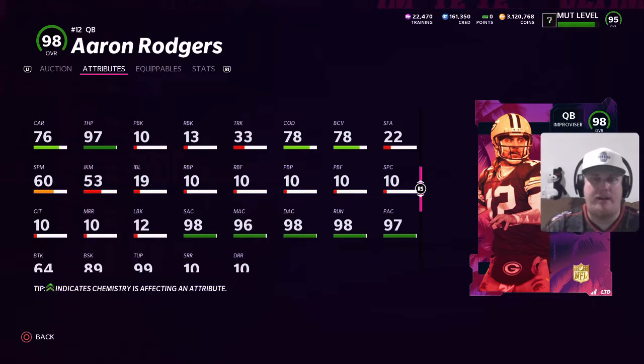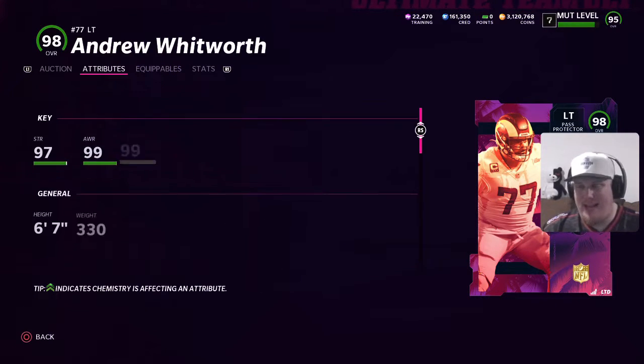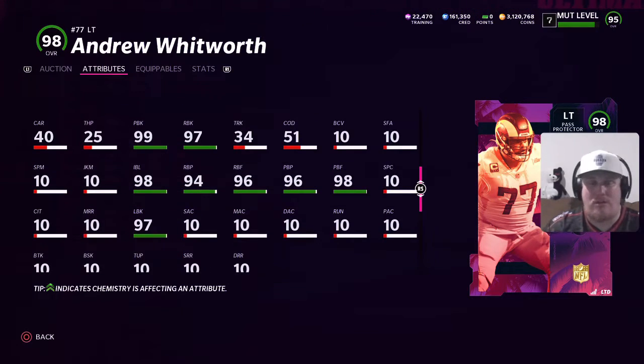We've got one more player to take a look at — the Walter Payton Man of the Year, none other than left tackle of the Los Angeles Rams, Andrew Whitworth, coming in with a pass protector archetype, 98 overall LTD as well. You see 97 strength, 99 awareness, 99 pass blocking, 97 run block — definitely a card you can throw into a power-up, get to that true 99, and really rock out with this Rams team. I really like the way their line and their cards have shaken out after they've won the Super Bowl.